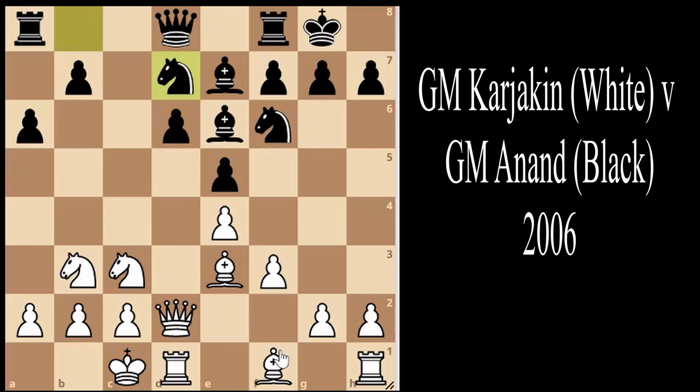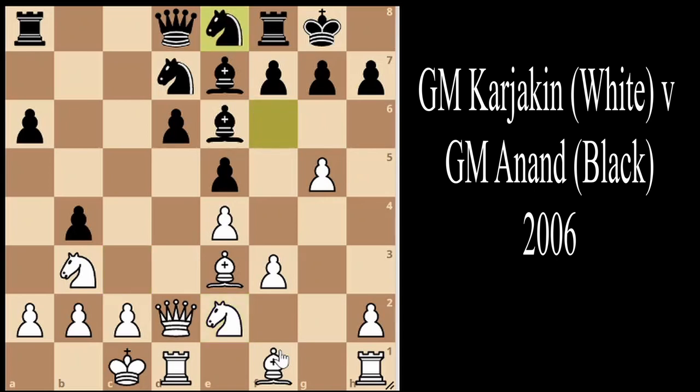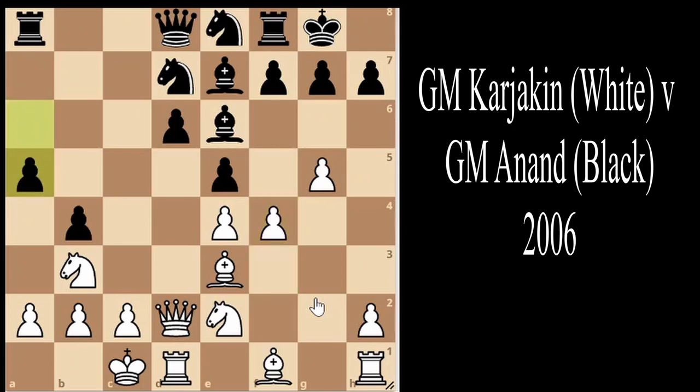Grandmaster Anand plays knight b to d7, looking to bring the knight to b6 and later to a4 and c4. Immediately Grandmaster Karjakin starts attacking: g4, b5, g5. Anand plays b4 — a beautiful move saying 'you can attack my knight, but I'll attack your knight and then your queen.' Karjakin moves his knight back, Anand moves his knight back too, and we see f4 breaking into the center, a5, f5, followed by a4.